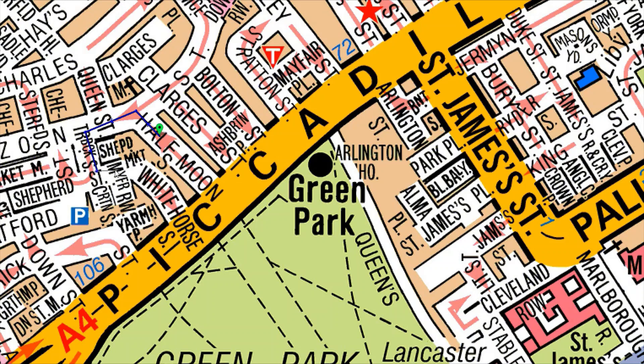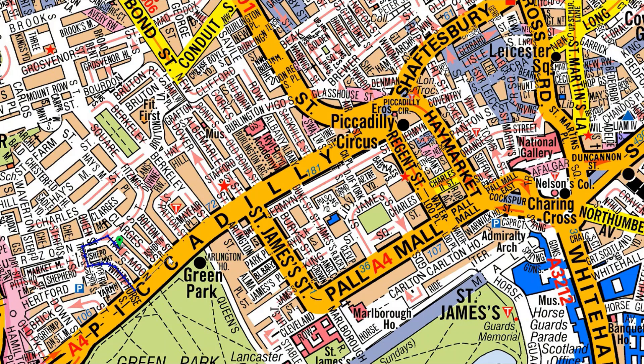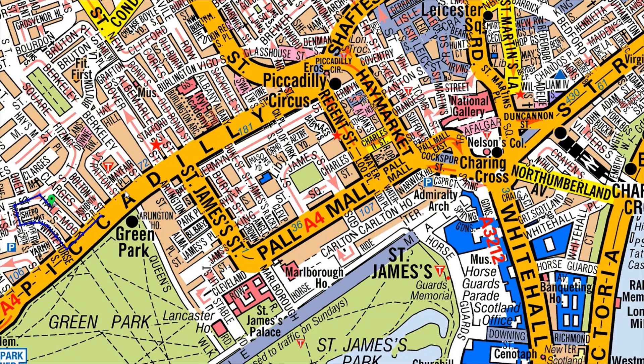On my left side there are no lines or restrictions, so I can take this road and come straight down to Piccadilly Road. I'll take a left here — remember, I need to get to Charing Cross, that's all I'm focused on right now. I can see it clearly right there. I'll stay on my left, come down St James's Street, and take a left.